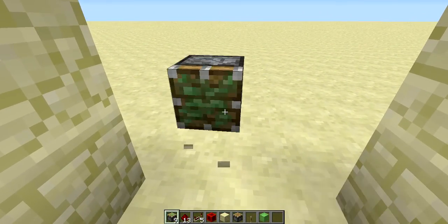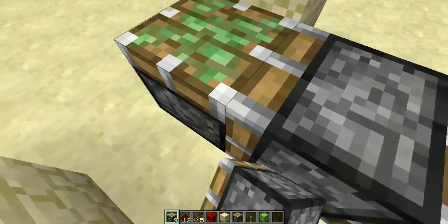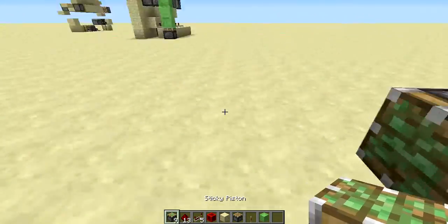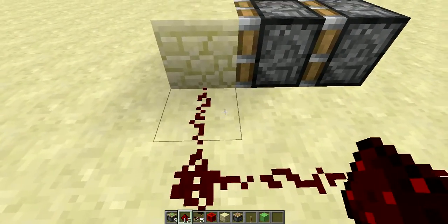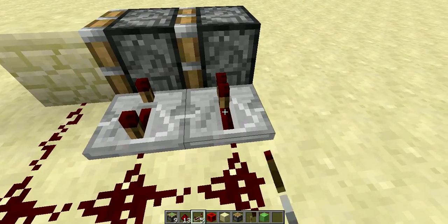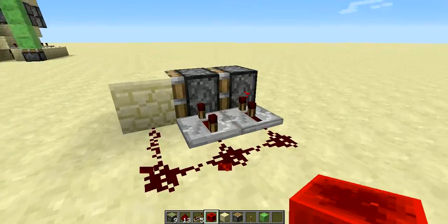So here you actually need a double piston extender, but I am going to introduce you to another type of double piston extender. Before doing that one, I am going to show you the ordinary one. Place the redstone just like this, then repeat it in two ticks, and repeat it in two ticks. This is the normal double piston extender.